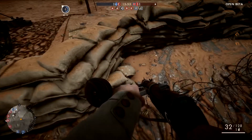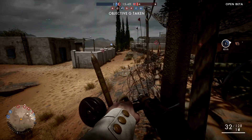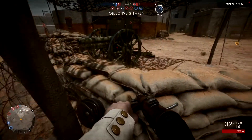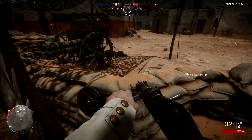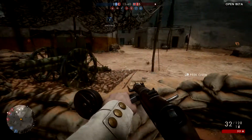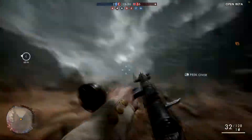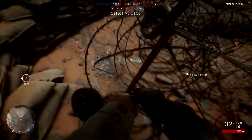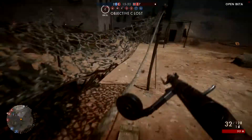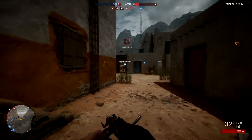I'm stuck in the barbed wire! I can't do anything. EA, I found a bug — should I be able to get out of this? Oh, there we go, there we go. You have to crouch in order to get out of it.